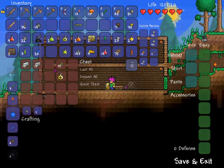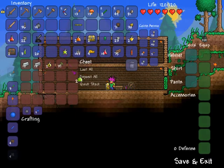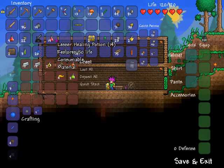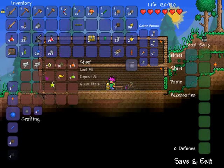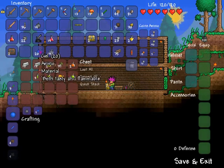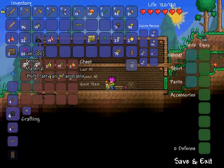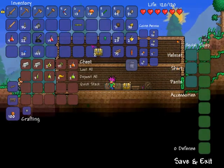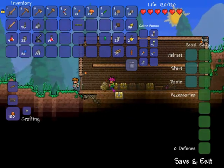We'll put away our potions. And we will put away our goldfish. I'll keep the lesser healing potion. Shurikens I'll keep too. Thorns potion, swiftness potion — I'll keep the gel chest. We can put down a couple more chests as well.